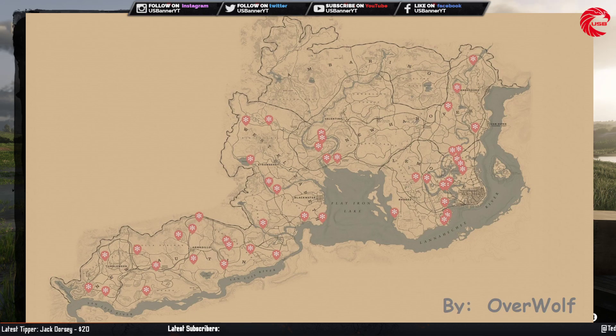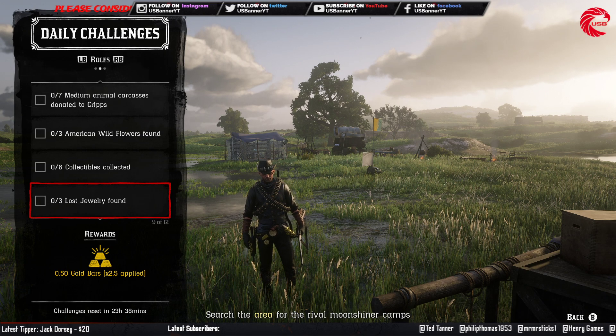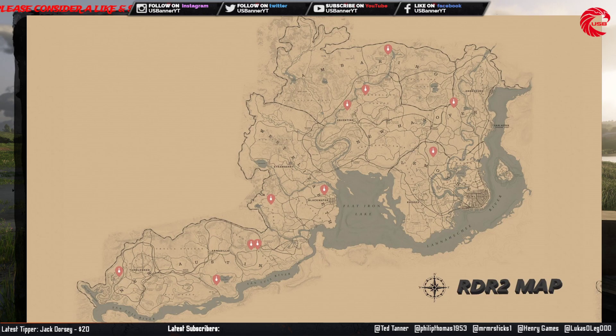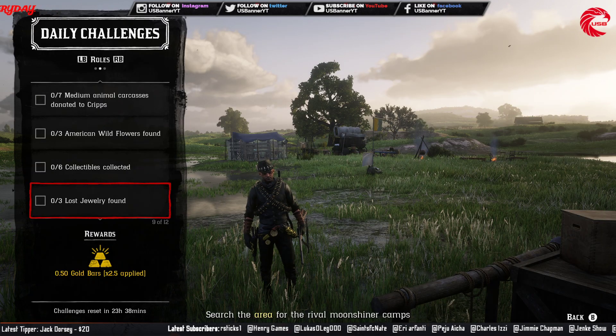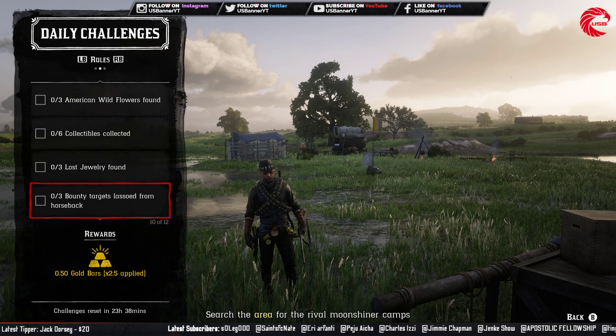You also have to collect seven collectibles for today — go to these locations and collect six wild flowers and it will be done. Then you have to find three lost jewelry pieces. Go to these locations and collect the rings and earrings — collect three of them and you're done. Or you can collect all the earrings and sell to Madam Nazar for up to $365.